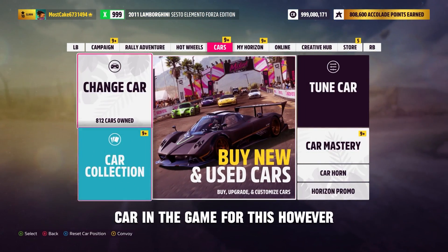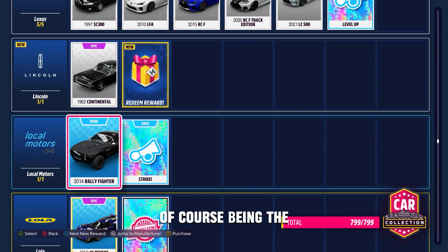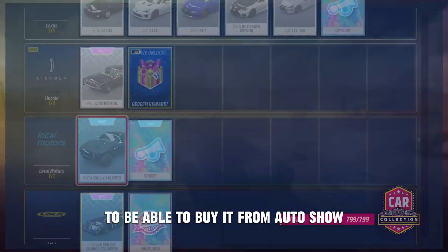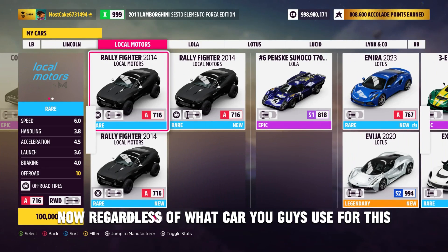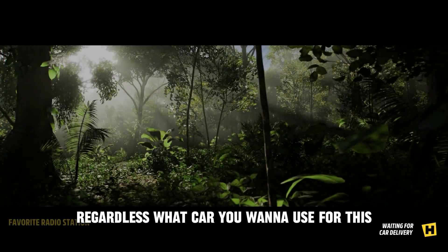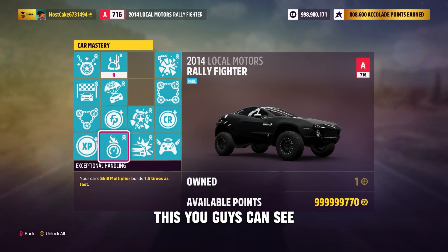You can use pretty much any car in the game for this, however one of the best is the Local Motors Rally Fighter. It only costs 100,000 credits to buy from the Auto Show — very easy, not a big investment to get started. Regardless of what car you use, it's super important you have the upgrades in your Car Mastery Perks area pretty much completely maxed out, as they'll be very instrumental to making money fast with this.